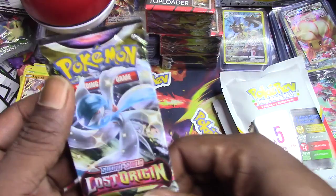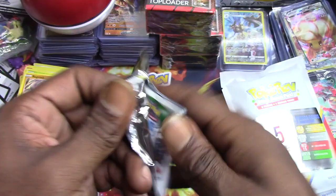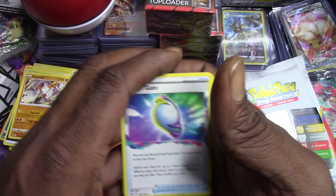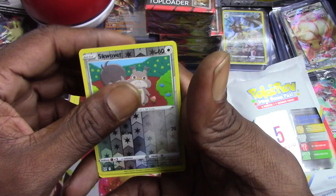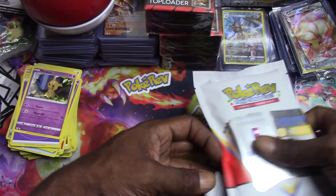Last pack magic - lost origins. Can we get a hit? Maybe it's a TG. Mirage Gate, Lumineon, Gloom, Growlithe, Ducklett, Rock Ruff, Seel, Zoroark - Squawkabilly reverse holo and a Mimikyu. We got the Pokey Rev stickers right here.